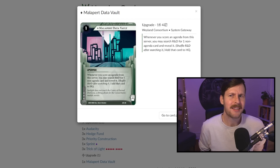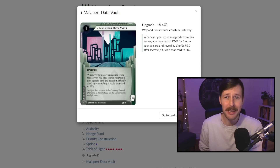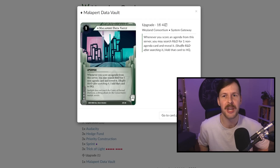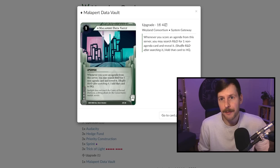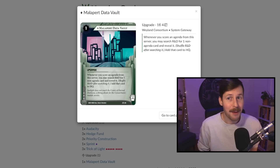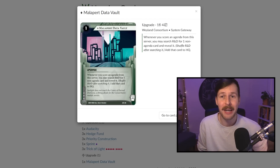As an upgrade we have Malapert Data Vault — quintessentially a luxury piece. High trash cost, low rez cost. You only rez this when it does something. It lets you search your deck for a card when you score an agenda from this server. Nine out of ten times you're pulling your next Trick of Light, your final Audacity, or whatever you need to close the game out. It just makes sure you have the gas to keep going and close the game very quickly — we're trying to win by turn 10.